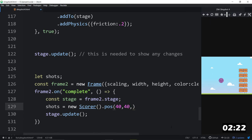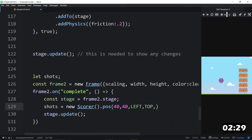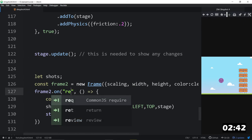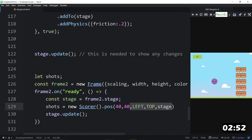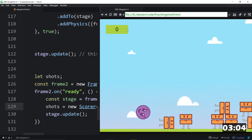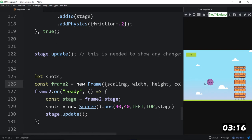After refreshing, the scorer shows up on frame two's stage correctly. We had a typo — it needed `on ready` not just `on`. Now we can see it is fixed and showing up. The reason we want the interface on a whole new stage is confirmed: the physics stage moves, so any interface on it would move too. Frame two's stage keeps it stationary.